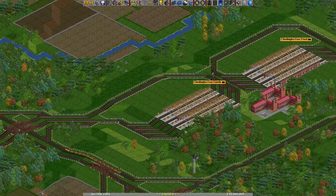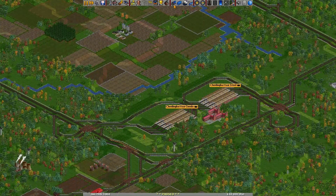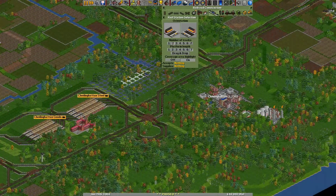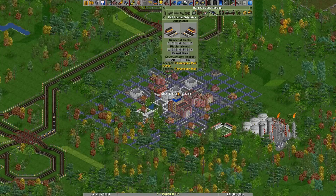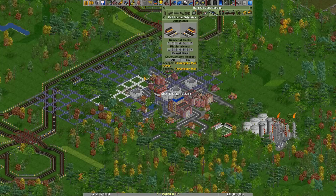Now unlike most other cargo types that get produced, you don't bring goods to an industry — you actually have to transport goods to a city. In order to see which cities will accept it, we can just make a station here. For example, you see City Manhattan here — you can see it has some really big buildings. And as I held this station over the city, you can see here it says 'accept goods.' So if I make the station here, it would accept goods and be able to deliver it to the city.